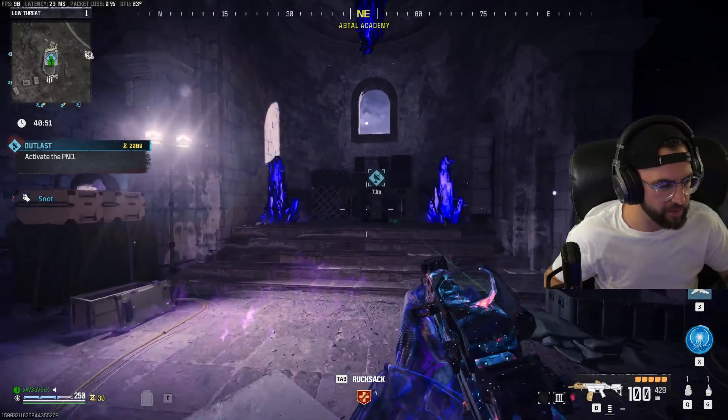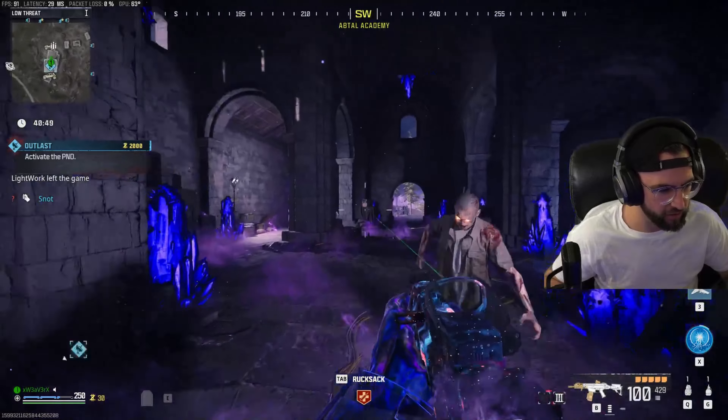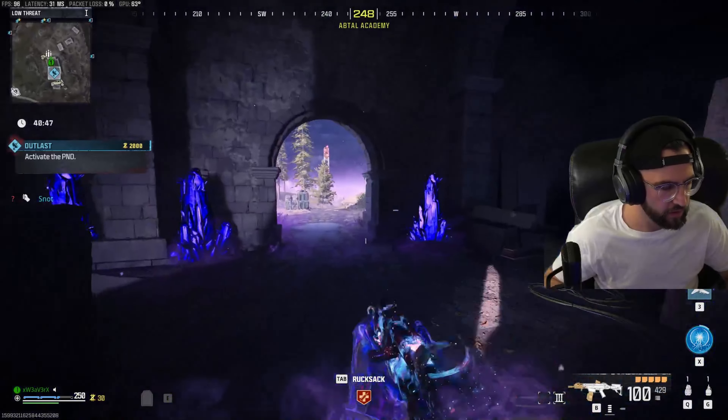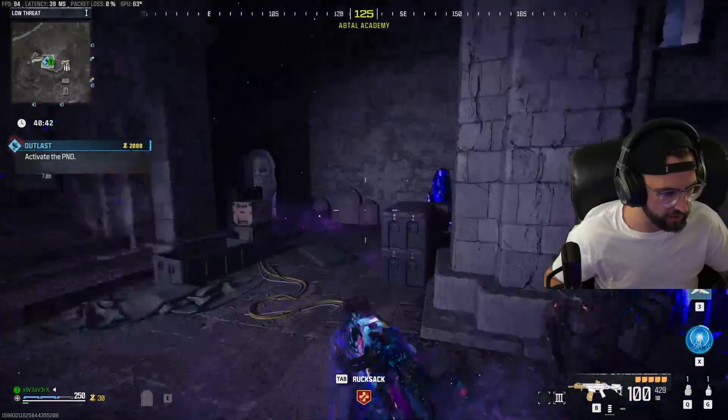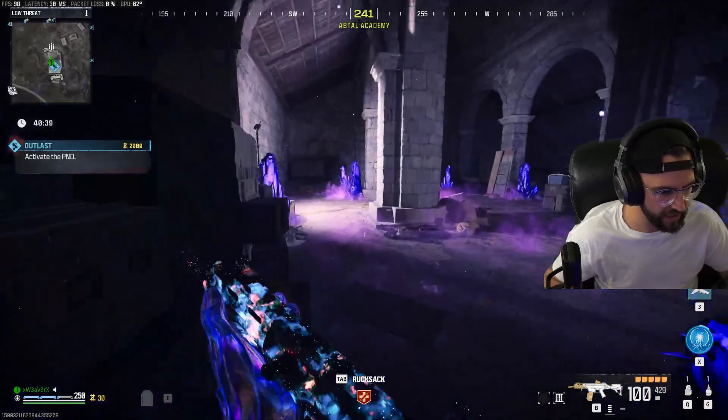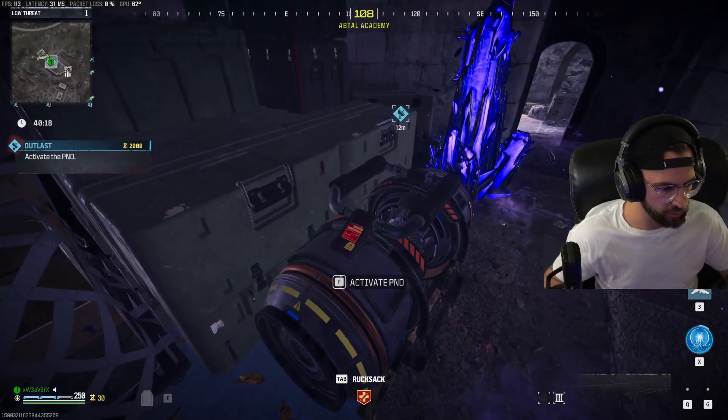What's up guys, xreverx here. Today I'm going to show you a super fast farming strat in Modern Warfare 3 Zombies. First things first, you want to grab the Outlast contract. The Outlast contract at the church is a great contract because it has the ammo cache right outside the door, which is perfect for anyone grinding out their Borealis camo that needs the 10 tactical kills. You can come out, grab ammo from the cache, and rinse and repeat every one minute.